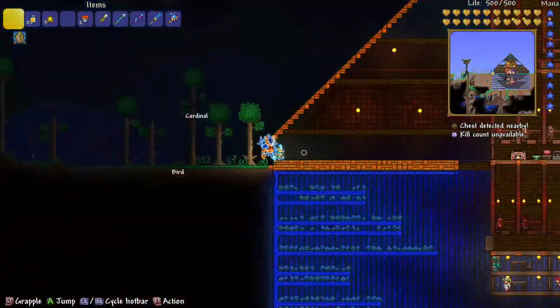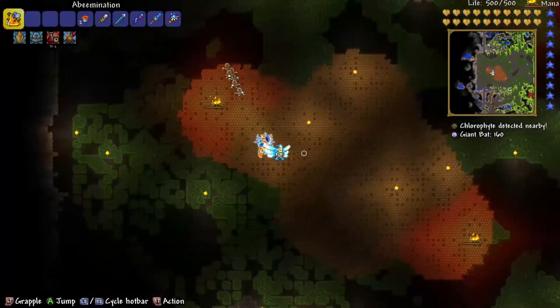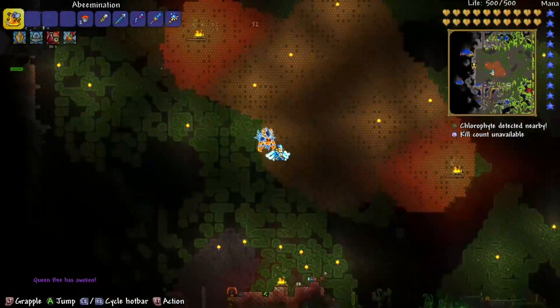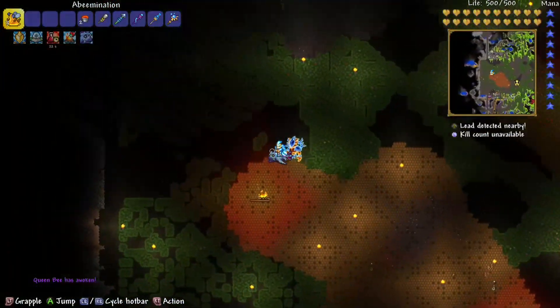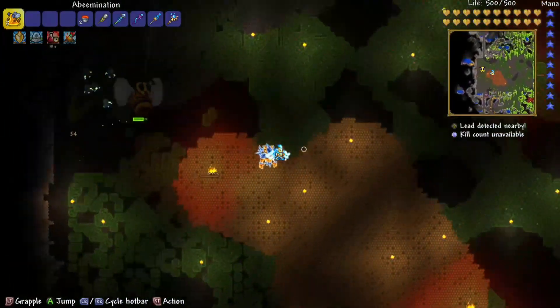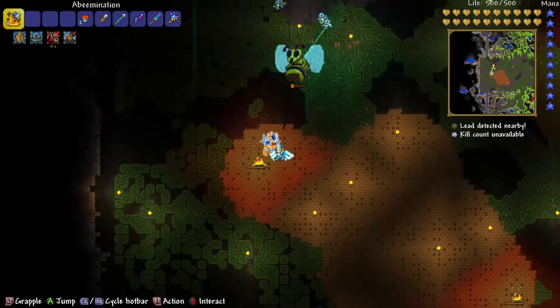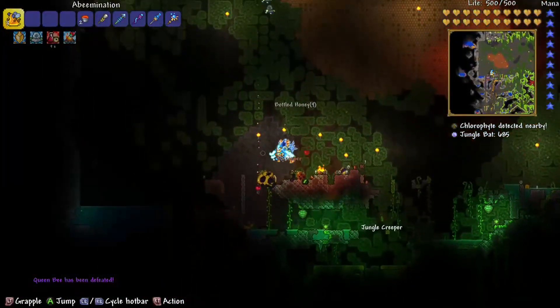Coming in at number four is the Xeno Staff with an average of 40 damage per hit. The Xeno Staff is very good because its fire rate is extremely high, so it can keep track of enemies that are fast — like Queen Bee, like Plantera, like the Twins. Very good, nice damage, but not that good overall.